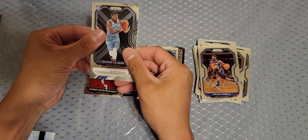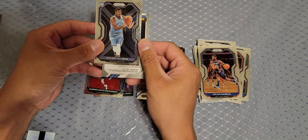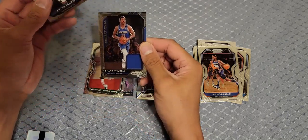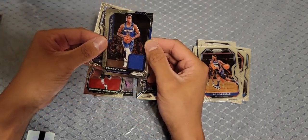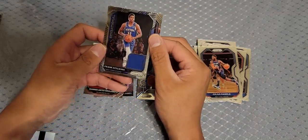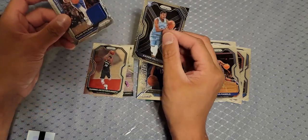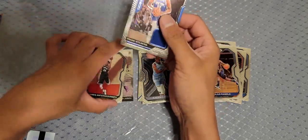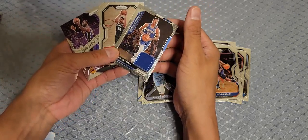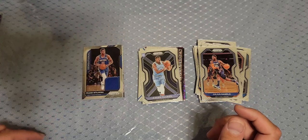That's definitely a game-worn jersey card. It's Frank Ntilikina — Frankie Nicotine. It says game worn so that's kind of awesome, but Frankie Nicotine. Well, we did get LeBron James and a Giannis, and of course we got the mem. Some mems are cool, but I didn't want to go out like that.